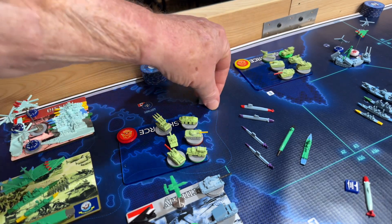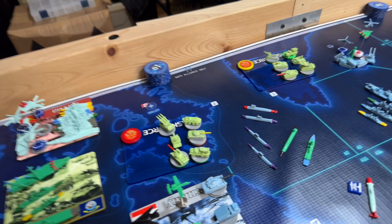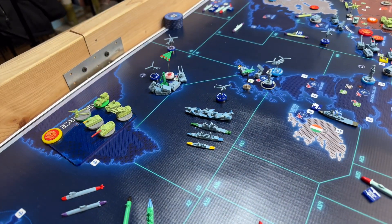Up here in A-2, we have a nook boat and three diesel boats. In M-3, we have a supercarrier with three fighters, a cruiser, a destroyer, and a frigate.